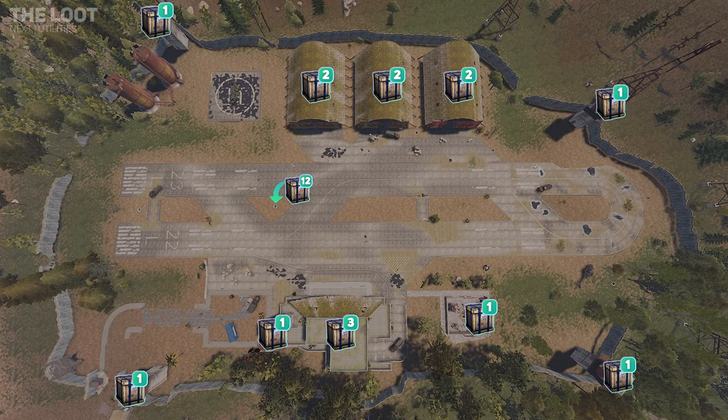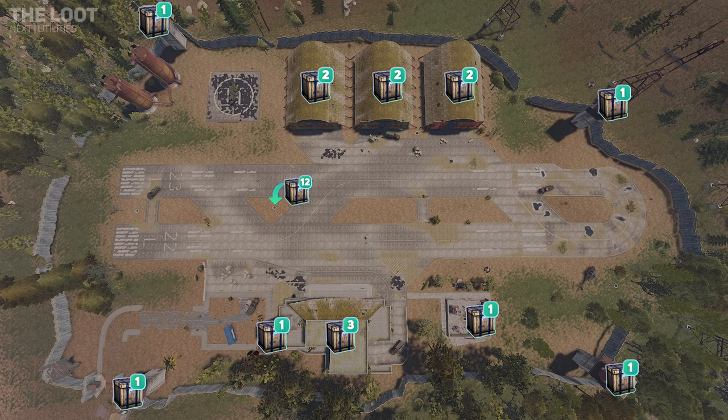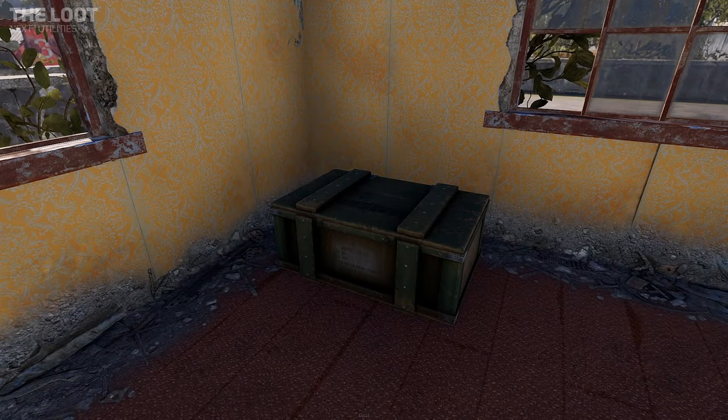Let's have a look at the possible loot crate spawns throughout the monument, with the three hangers, four corner watch towers, a central office building and an underground tunnel system having the possibility of containing a basic, food, medical and military crate.